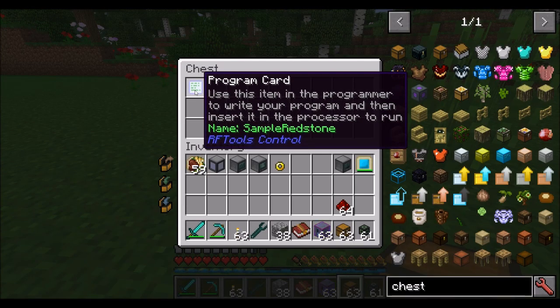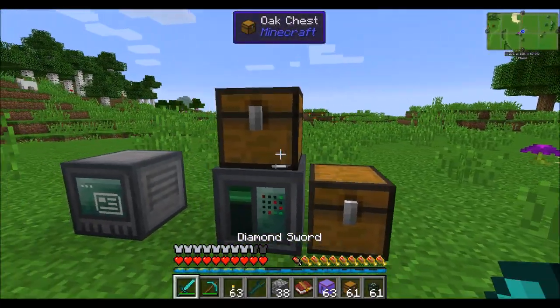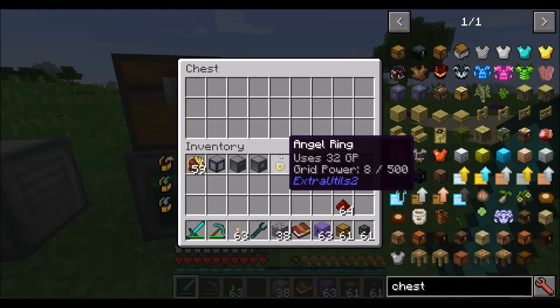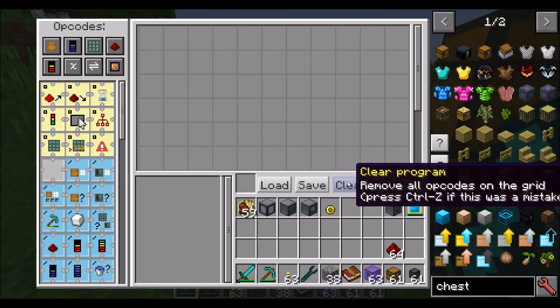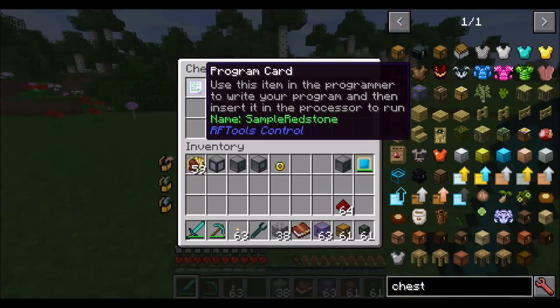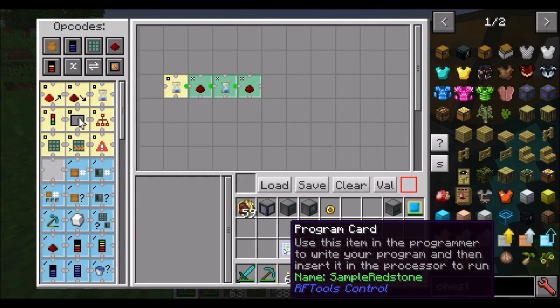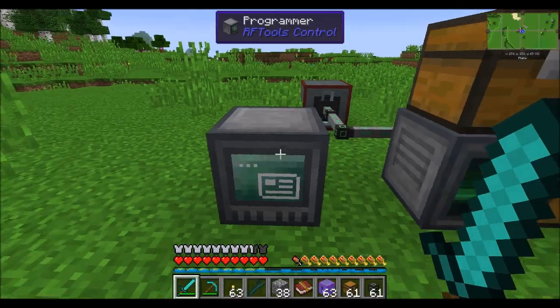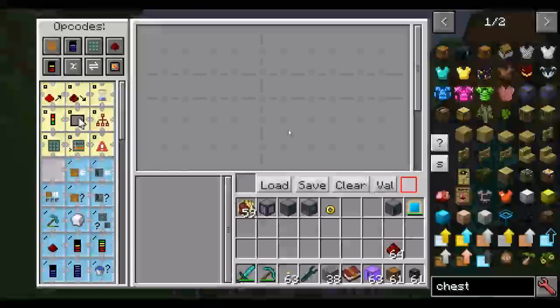As much as Redstone is fun to play with, I personally like to demonstrate with the moving of items around. So let's say we wanted to move items from one chest to another — let's see how we could do that with some basic programs. I'm going to clear the panel. Note that if you really like your program and need to edit it, you can always pop it in and hit load and it'll bring it right back. So as long as you don't save over the program code, you can easily retrieve any program you've ever written.